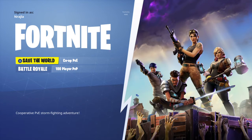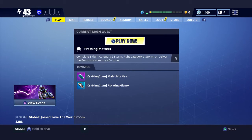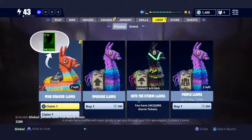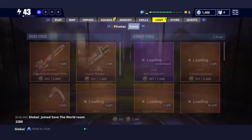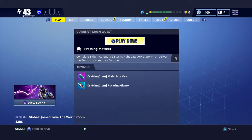Here in Save the World is where you gain all the V-Bucks. I've gotten thousands — I got my money back in V-Bucks. Save the World costs $40 to buy, and you get thousands of V-Bucks from it. Here's my game — I have some llamas I can open, and here's the store.